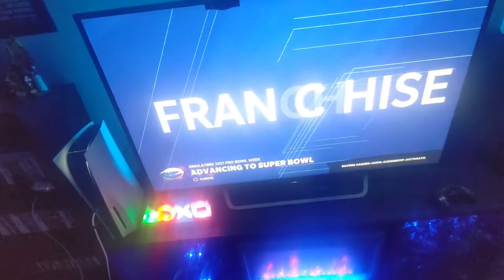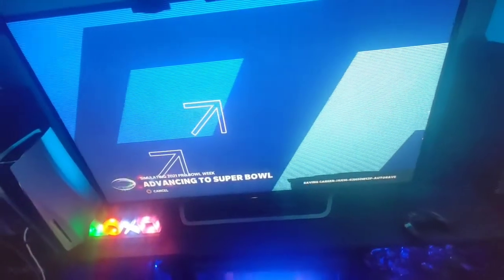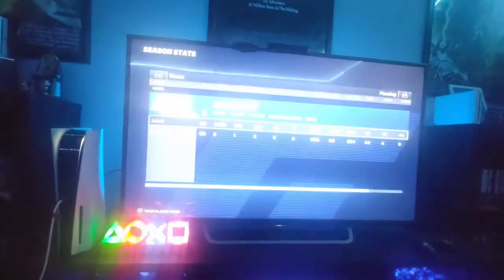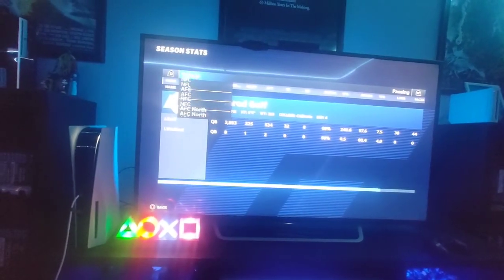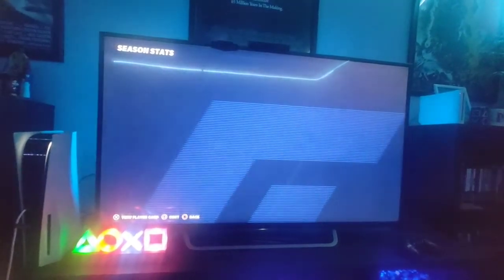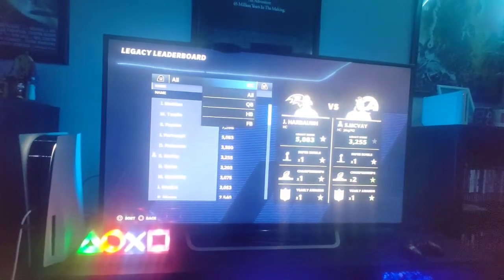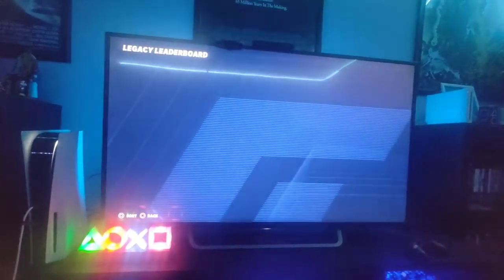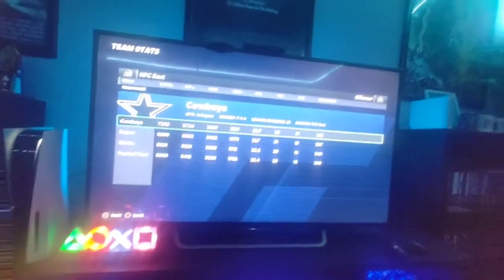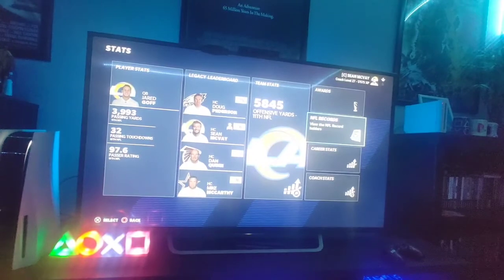Still I can't find anything for league history. Scouting points are earned every end of season, but again there's nothing. There's nothing in stats, nothing in NFL — I thought maybe in legacy, but no, nothing in here either. Team stats — again nothing. I don't see this league history anywhere. Figured it'd be in here, but nope.